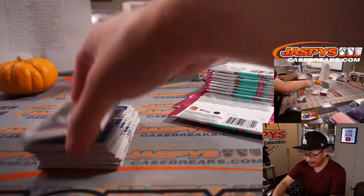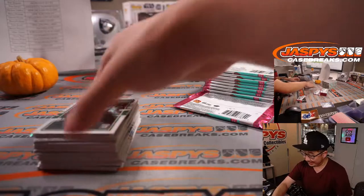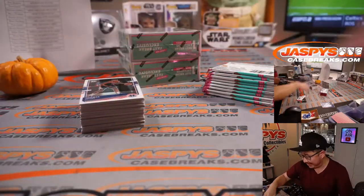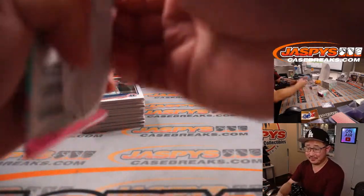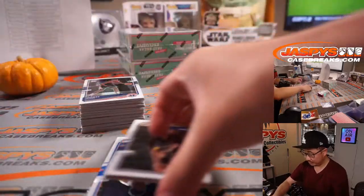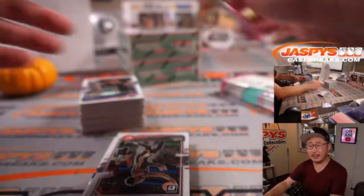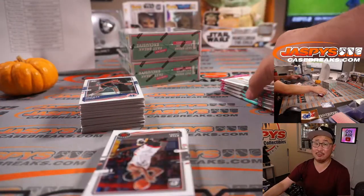You get lucky enough to get randomized to some of the big teams with the elite rookies, you get a nice low-numbered card, grade that out, watch them become amazing this season, and then profit. Mike Tower is saying that the fast break signature is only base, and the only parallels are gold out of 10 and black one-of-ones.